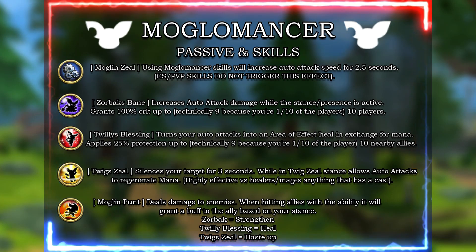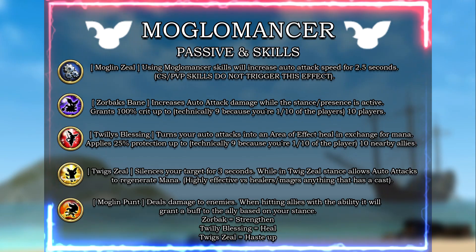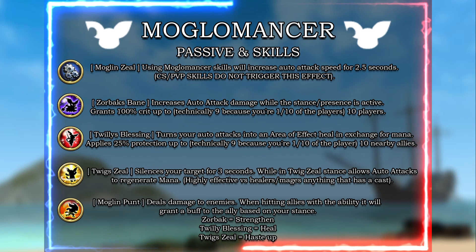Mogwin Punt is the mogulmancer's ultimate ability. When used on players, it deals damage to enemies but buffs allies based on the stance you're in — Zorbach strengthens, Twillie's Blessing heals, and Twig Zeal hastens.